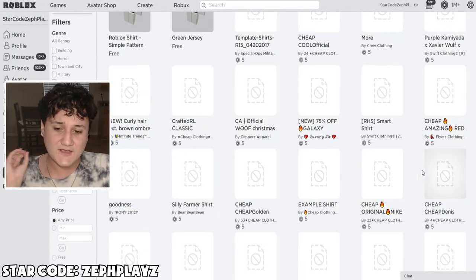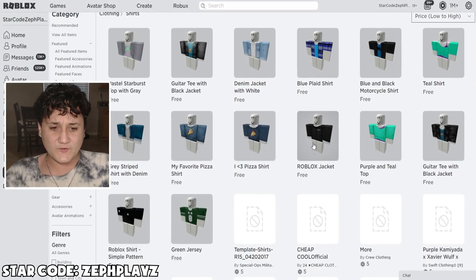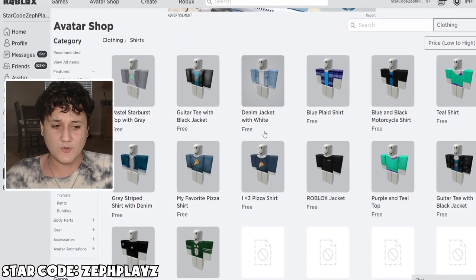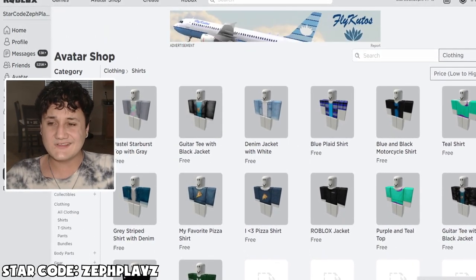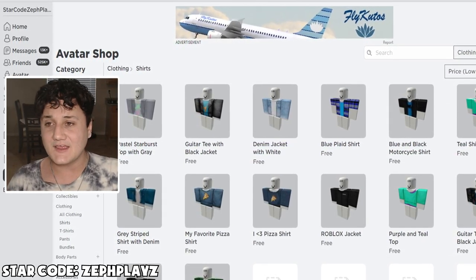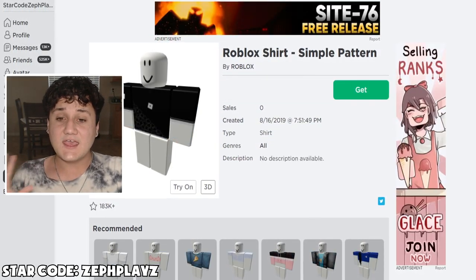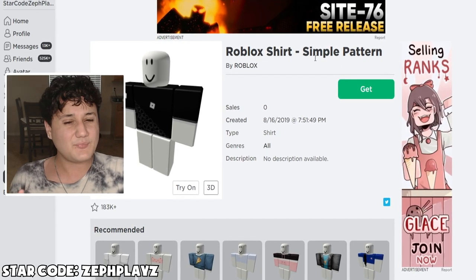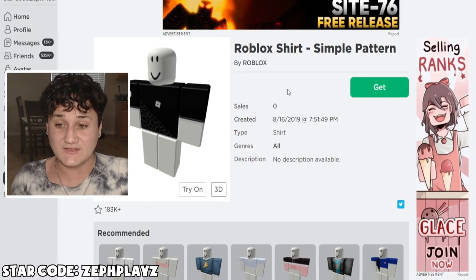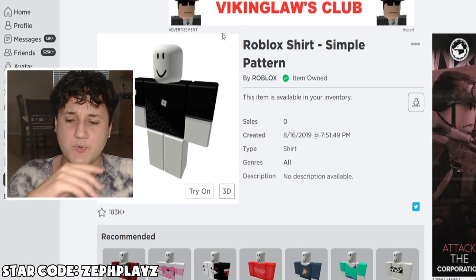So this is all the different free shirts in the Roblox catalog. We get quite a few different ones. I'm about to pick out the literal best looking ones — the ones that have the most drip, the ones that are going to get all the Roblox people looking at you. The Roblox jacket looks really good, the denim jacket with white hoodie, and the Roblox shirt simple pattern. This one is actually fairly new and I think it's one of the best. We're going to start off with the simple pattern one.